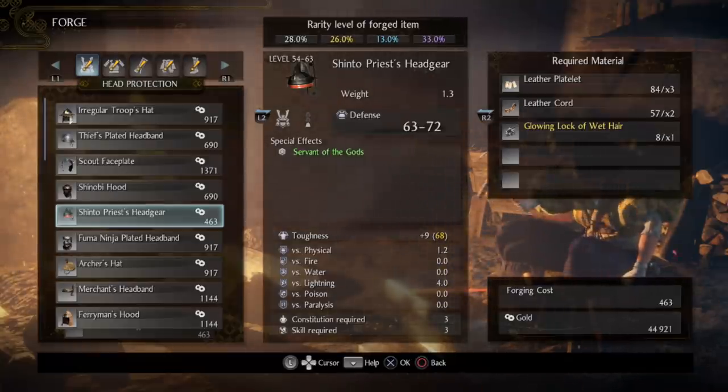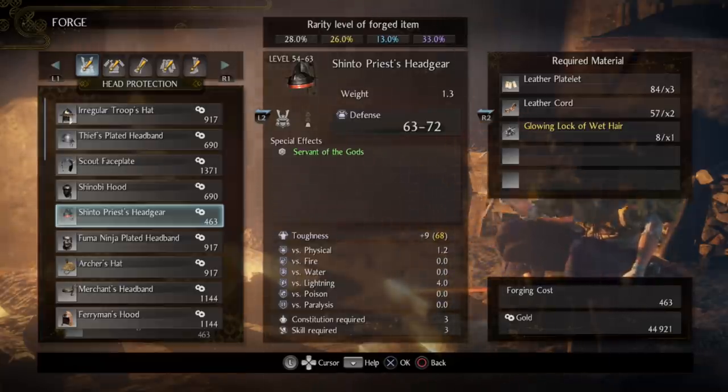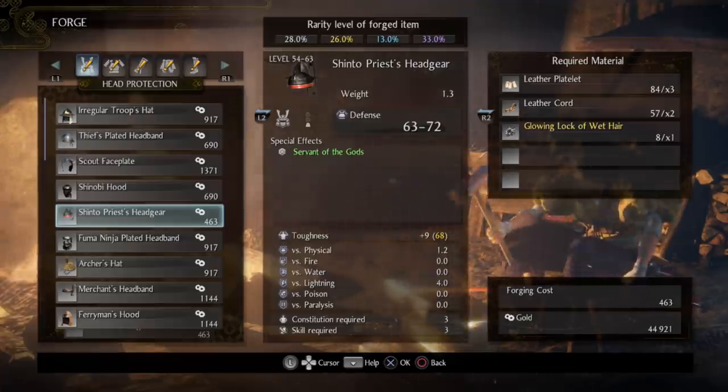Another thing I want to point out is with something like the Shinto Priest gear, a crafted version of the set is only going to require three constitution and three skill, whereas pieces that you find will have a much higher stat requirement to wear them.